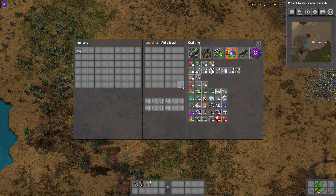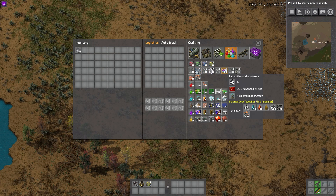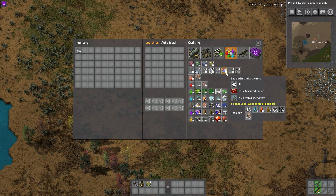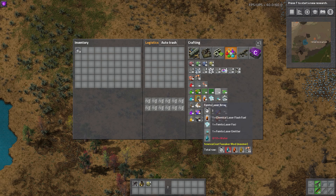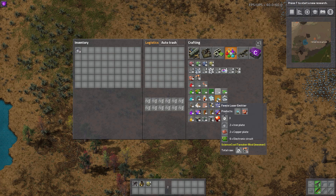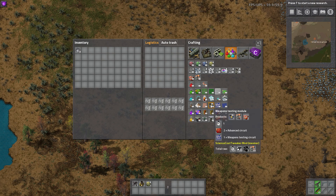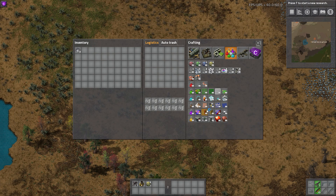I think that's a cool and interesting way to do it. These labs are of course made from more advanced items, all found here in the crafting menu. For example, this one uses 20 red circuits and a femto laser array — not to be mistaken with the laser defense, it uses the same icon. That takes chemical laser flash fuel, femto laser emitters, and water. These items are all built from vanilla resources: iron, copper, heavy, light, steel, and circuits. No new base items.